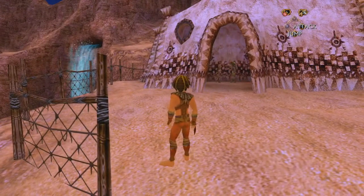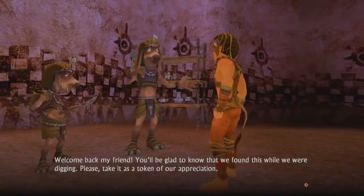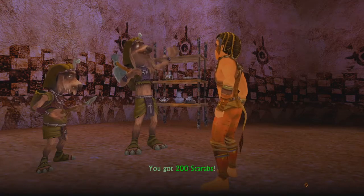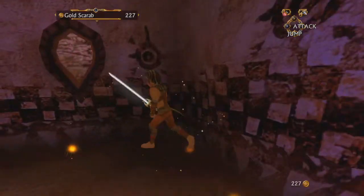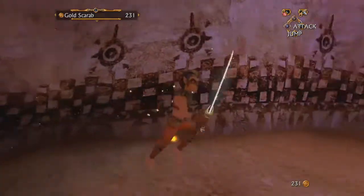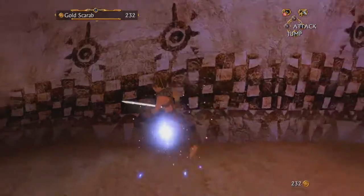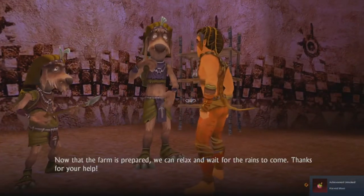Wait for him to get in position. There we go. What did you find for me? 200 scarabs! Okay, that's enough for the health. That covers me right there. Good stuff. And we'll get every last bit. Harvest Moon — now that the farm is prepared, we can relax and wait for the rains to come. Thanks for your help.